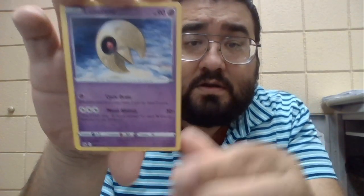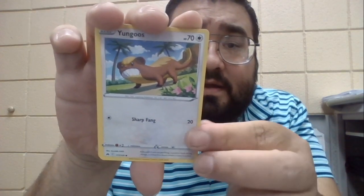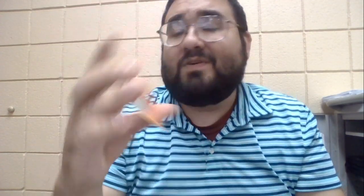Here's the code for the second pack. We've got an energy card, Lunatone, Bisharp, Rare Candy, Yungoos, Ralts, Scyther, Energy Search, Corphish, and a reverse holo Lickilicky.